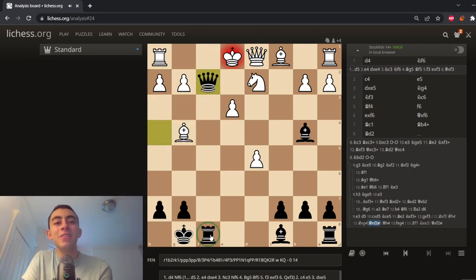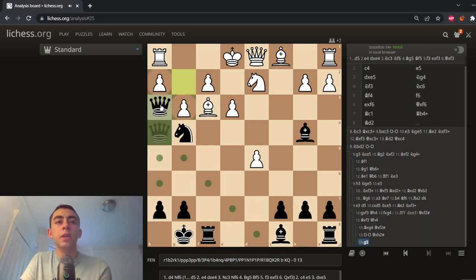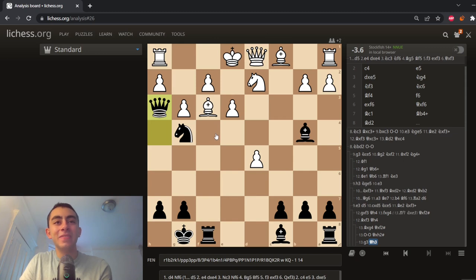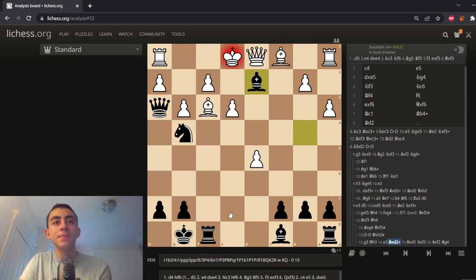And now here we play queen to h4, and again pressure on f2 — just so infuriating for white. They have no easy way to deal with this. This allows checkmate, it opens up the rook, castling loses to a different checkmate. They have maybe two options: g3 and queen e2. So g3 — we're going to play queen up to h3, and the engine says it's actually just completely lost. One of our many threats is: if white just plays a3, we're going to take this knight anyway because it was defending this — takes over here, bishop g4, we're using all of our pieces, we're going to just kill them on f3 with that rook taking, with this rook coming into the game. White is just completely lost here.